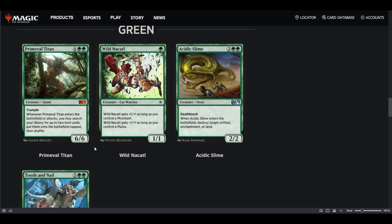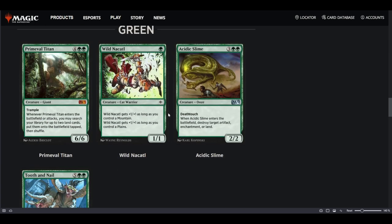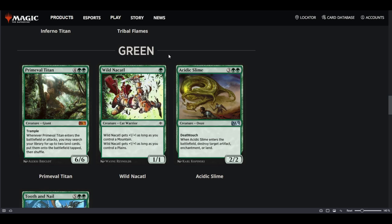Having Primeval Titan in Arena is pretty sick, especially for Historic Brawl — you're going to be facing it in every green deck from now on. Wild Nacatl is an aggro domain enabler: it's a 1/1 for 1 mana. As long as you control a Mountain it gets +1/+1, and as long as you control a Plains it gets +1/+1, making it a 3/3 in a domain deck. With Wild Nacatl, Territorial Kavu, and Tribal Flames, you can cook up an aggressive 5-color shell.